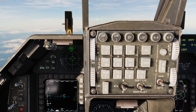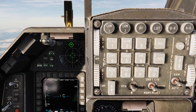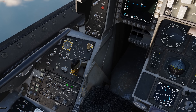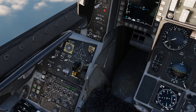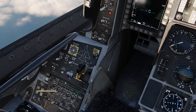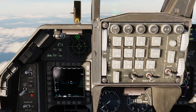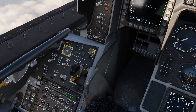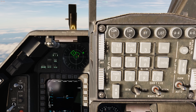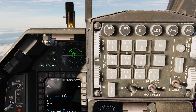Let's take a look at the RWR display. At the very center, we'll have indications for both the search and the altitude functions, and those can be enabled or disabled down here on the threat warning auxiliary panel. We have our search button here, and we have a flashing S for search. When this is flashing, it means that any acquisition radars will be filtered out from the display. But if we press it, we have a solid S and now we're going to see acquisition radars — the S's as well as the stylized radar dishes, which indicate early warning radars, or EWRs.